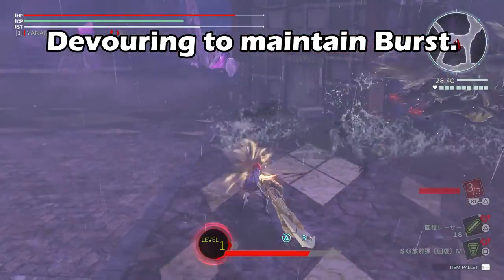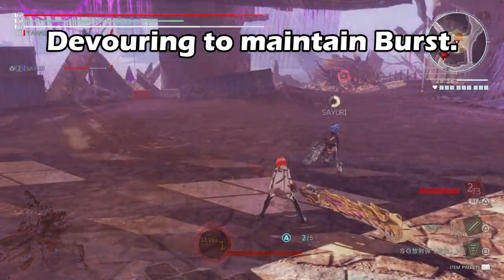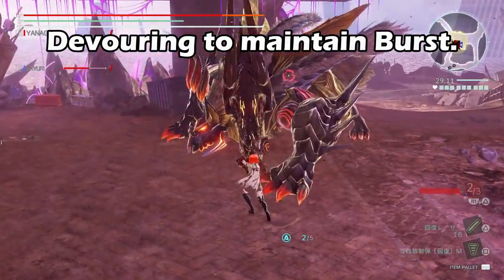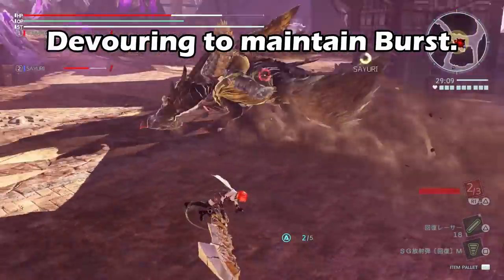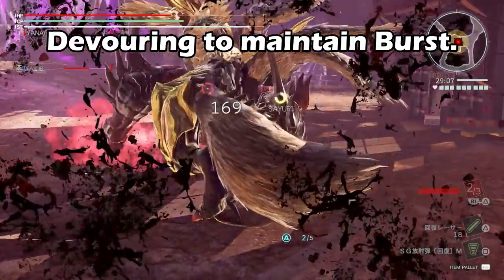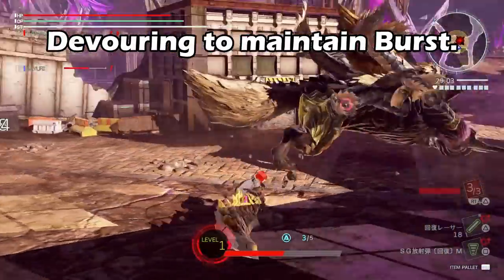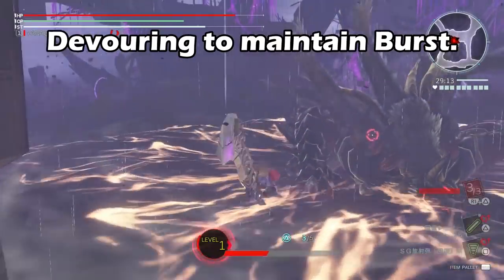The air devour grants you about 40% or so of the burst gauge. Your burst gauge is only replenished when you successfully complete the entire devour. If you get hit out of the devour, you lose everything — you don't gain anything and you'll have failed to replenish your burst gauge. So make sure to complete your devour.